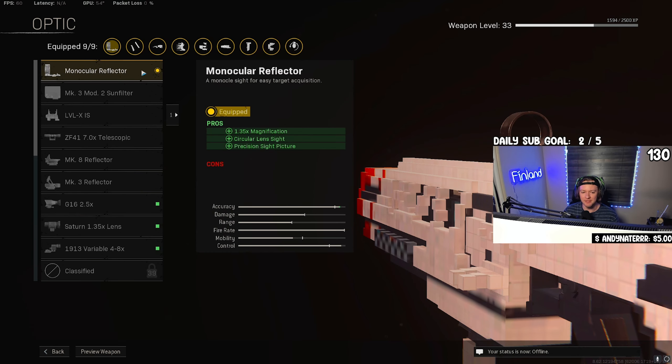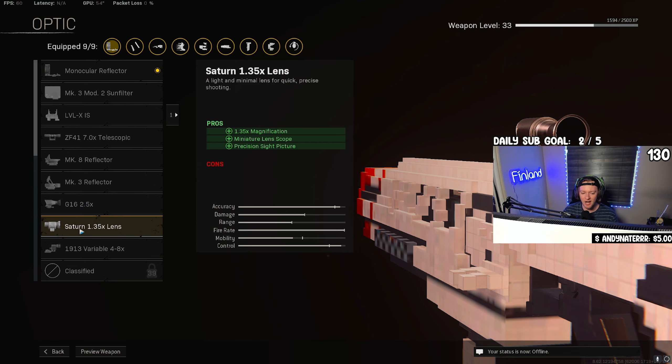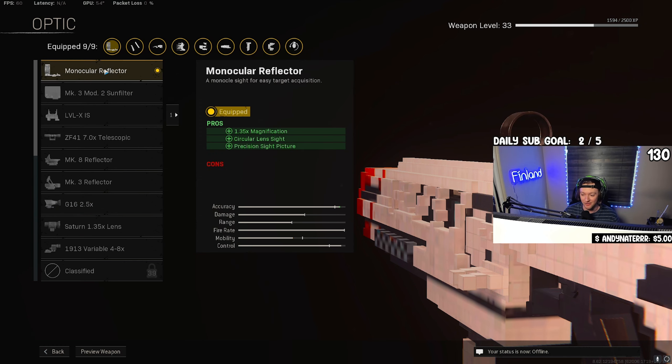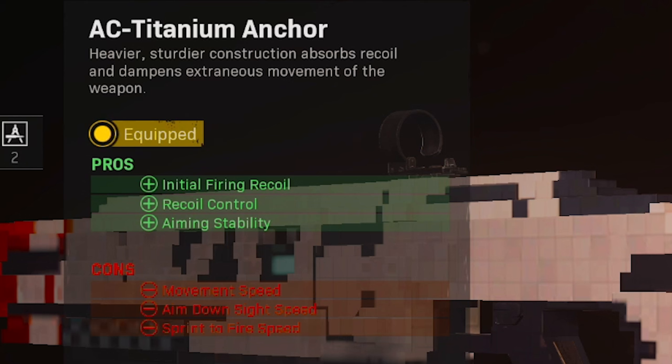Use whatever optic option you want. This blueprint comes with a different iron sight that looks pretty cool. Some other good options early on would be the two-and-a-half if you unlock that — I'm sure it'd be worlds better than the monocle sight. For the stock, the blueprint comes with the AC Titanium Anchor, which helps with recoil control and keeps this thing a laser beam.